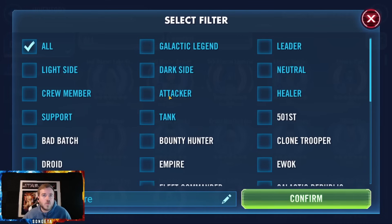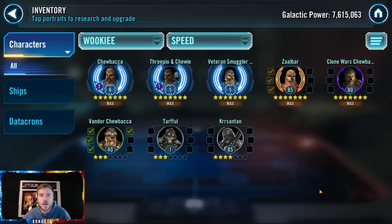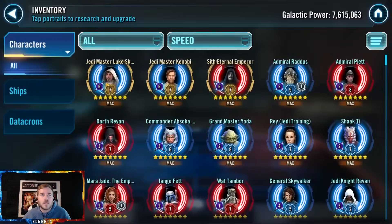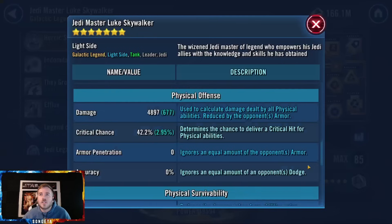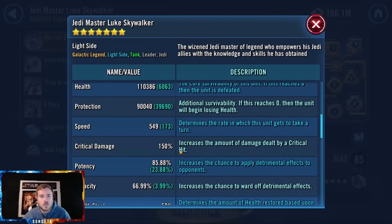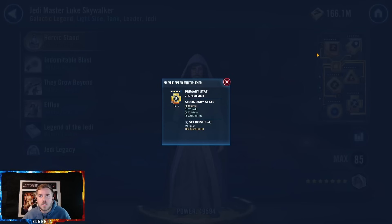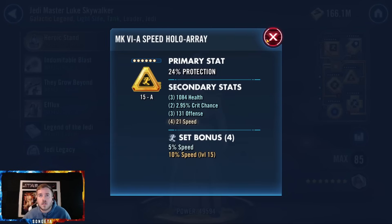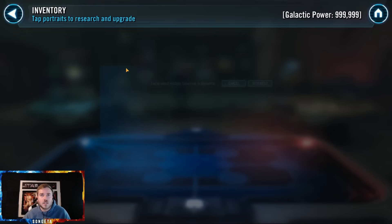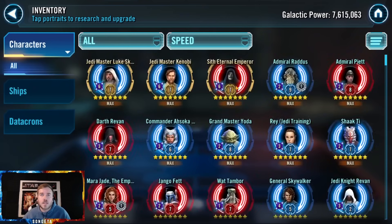There's one faction I forgot to look at — Wookies, since they're the Misunderstood Wookies guild. They have three. Let's check JML — should be lots of protection. You could get more. Speed's fine, a little bit of potency is nice. Just work on getting good protection percent secondaries on the ones that can't have protection primaries.